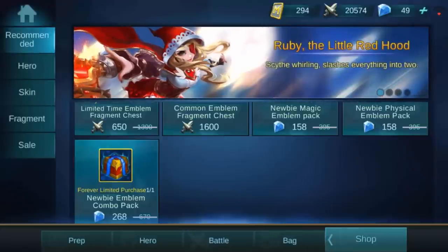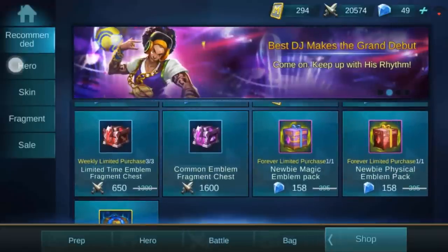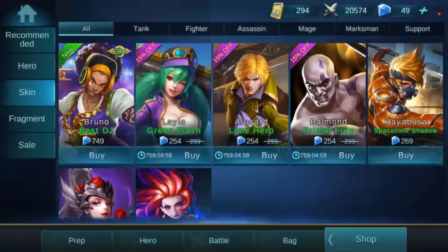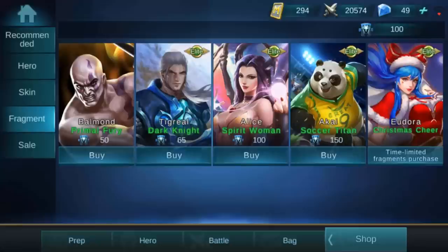The last tab on the right is the shop tab. This is where you come to redeem different things — say if you wanted to spend battle points or buy new heroes. These were the tickets I was telling you about — you can buy Kai or Franco currently. These tickets are collected from the free chest from time to time. You can also buy skins in the shop and spend your fragments here, which you've seen in my bag.